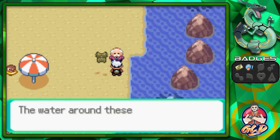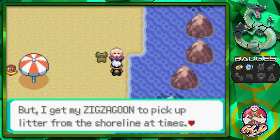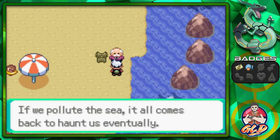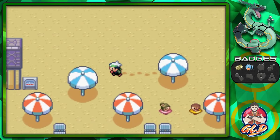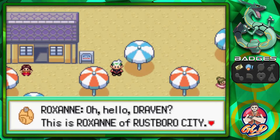Let's talk to this guy right here. He says the water around these parts is clean, but he gets his Zigzagoon to pick up litter from this shoreline. Dirty water becomes rain and joins rivers which we drink from. If we pollute the sea, it all comes back to haunt us eventually. I thought he was going to give us something. And well, we get a phone call — it's Roxanne.